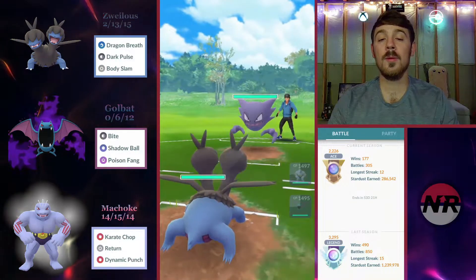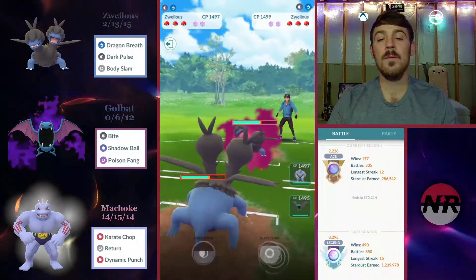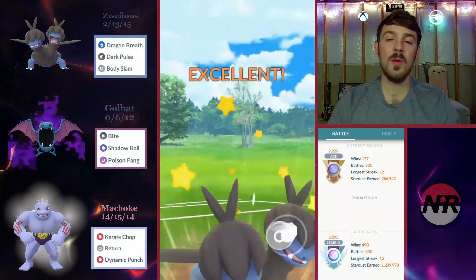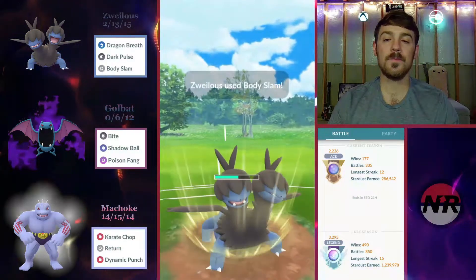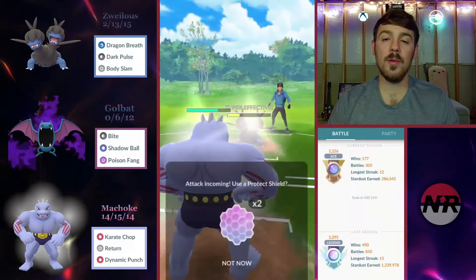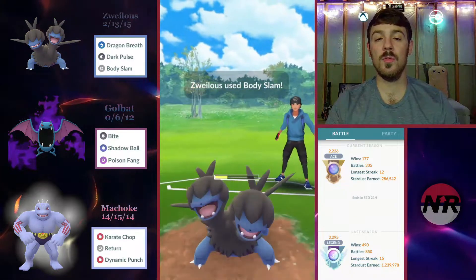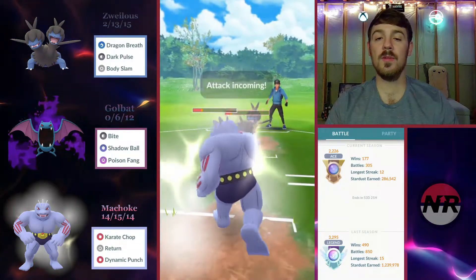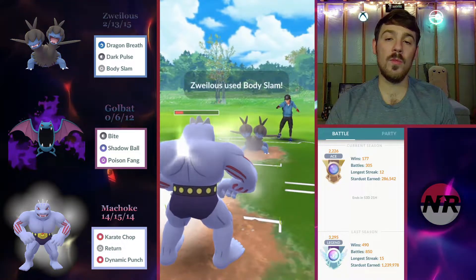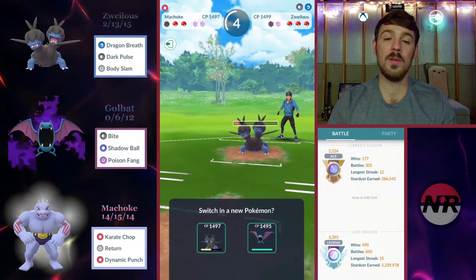Vigoroth leads are tough — very tough. Next battle: Haunter lead, which is a good matchup for us. He switches into his own Dragonite. Since I'm ahead on energy I get my Body Slam off, and if he shields I'll bail into Machoke — which is what I hope. He does shield, perfect. Since there's a Haunter on the lead our Machoke has very little play, so I'm going to fully sacrifice Machoke and commit to a fast-move-down. If he gets two moves I'll just let Machoke go.